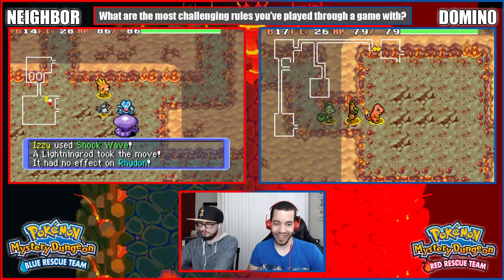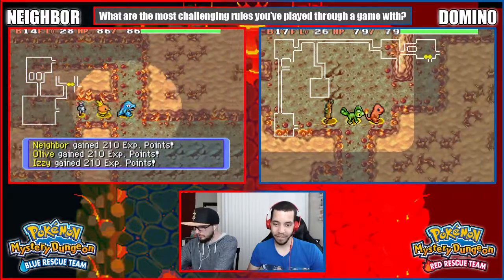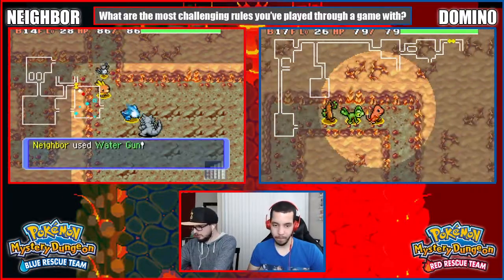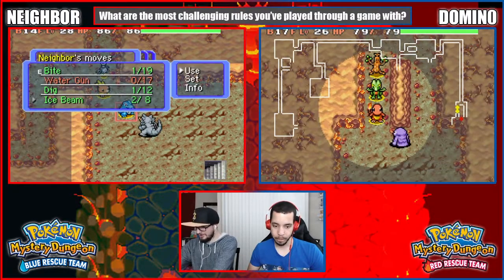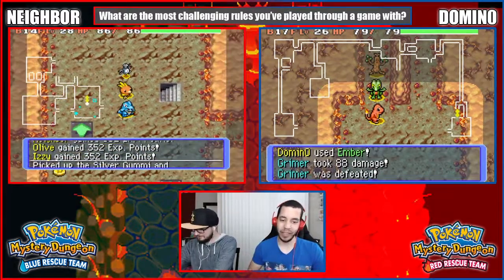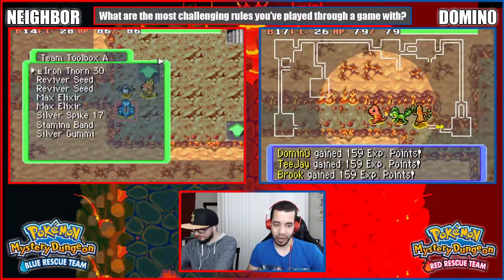Tell me why, when Izzy used an electric move, a Rhydon that was not on screen absorbed it with Lightning Rod. What the heck?! Where is this Rhydon? Oh, there it is! Lightning Rod that — he did! He Lightning Rodded that! Well, I'm dodging everything now. You ain't touching me.